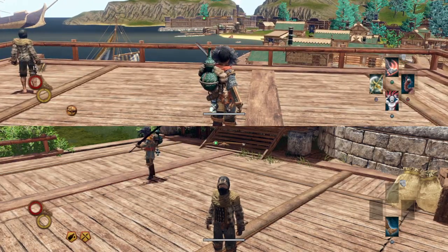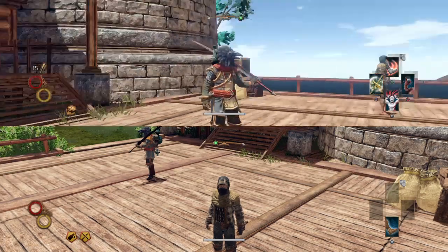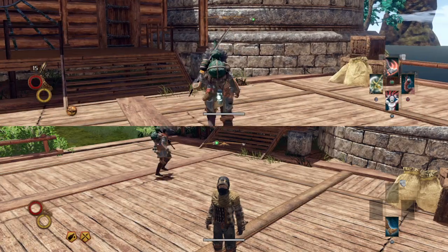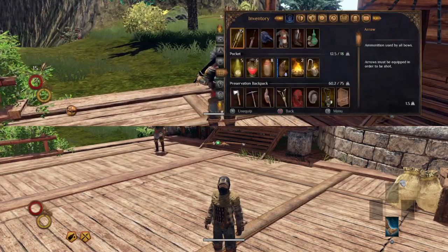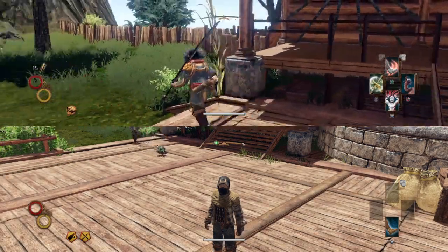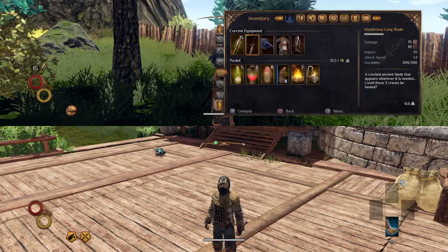I'm assuming that if anyone's watching this they already know most of the stuff about Outward, so sorry if this is redundant. But in Outward your character can only carry what's in their pockets unless they have a backpack. Pay attention to the character on the top screen right now.